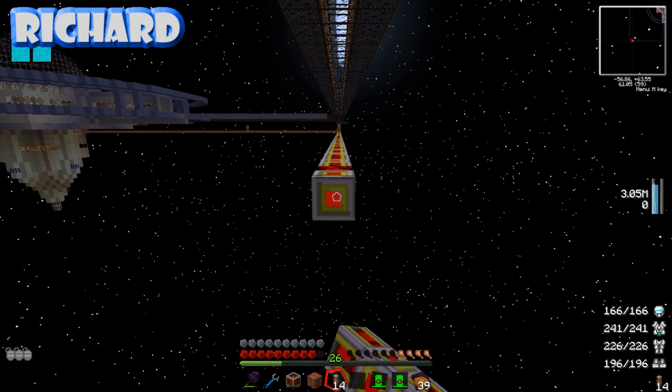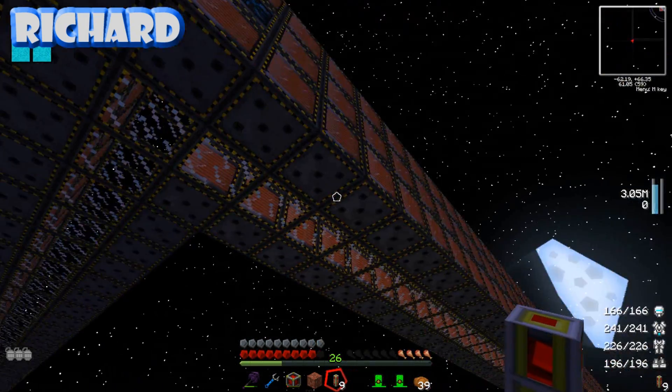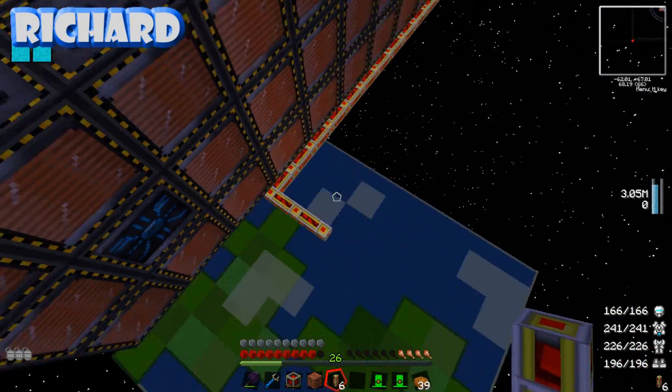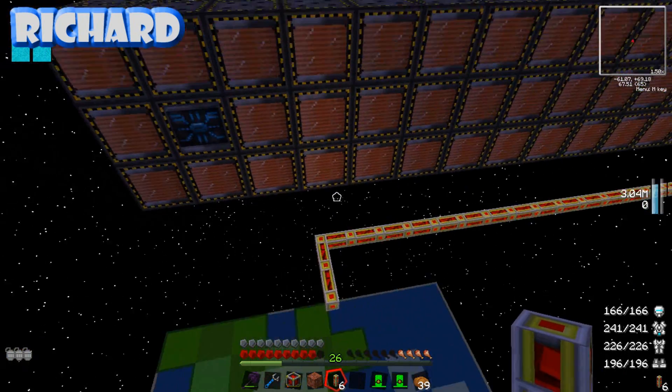Fucking hell, this is enormous. I know — it's cool though. The beauty of it is it should make antimatter pretty damn fast. And obviously it doesn't have to be super-cooled because it's in space — it should be pretty damn cold as is.